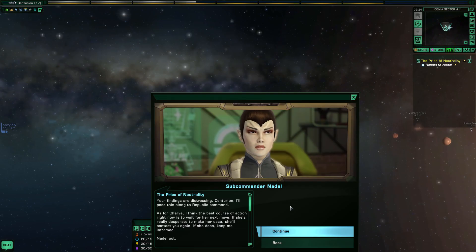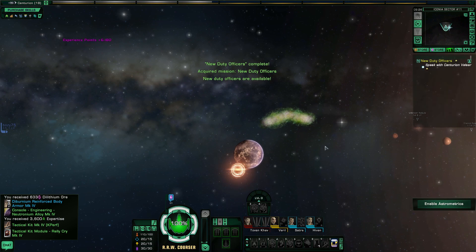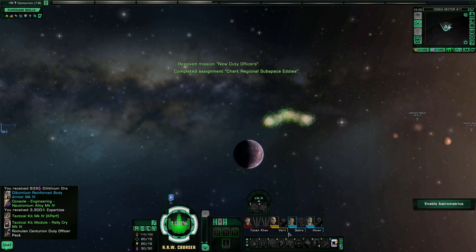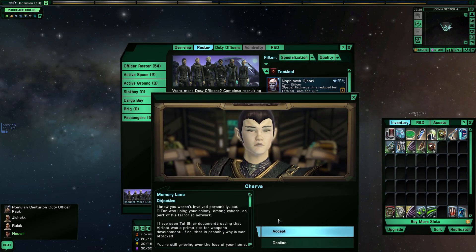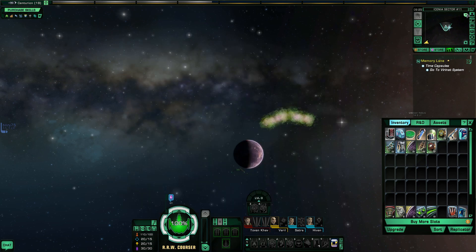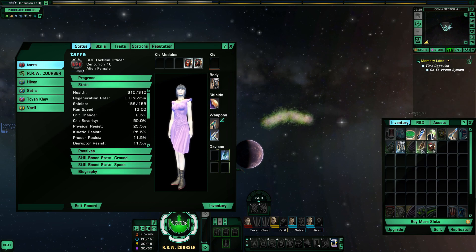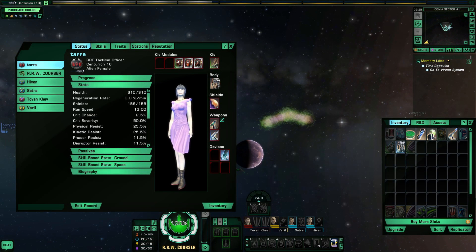Now that we picked up the next mission — we're going to collect this, and that leveled us again. We get some more duty officers, which is a good thing. First thing we're going to do is open up our duty officers and unpack them, then accept Memory Lane. We did get a kit — we finally got a tactical kit. We also got another tactical module: Rally Cry, which is a decent module. We got some new armor which we will put on, and we'll make sure our bridge officers have the best armor available.